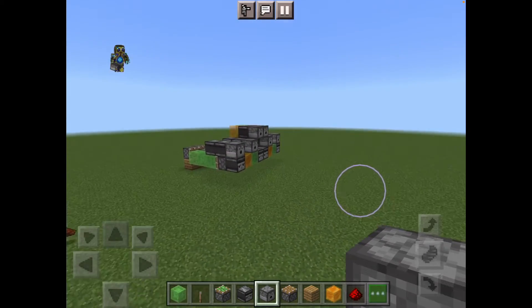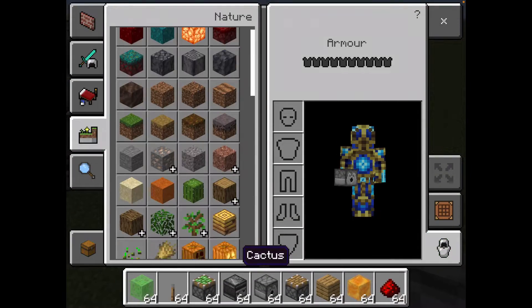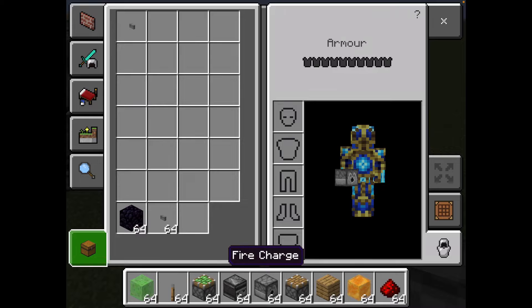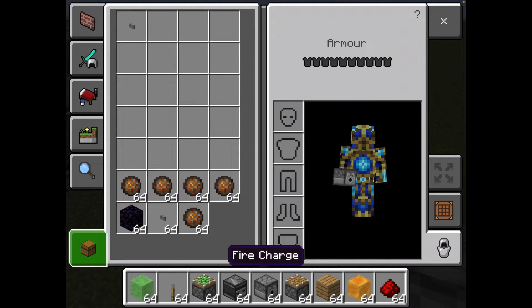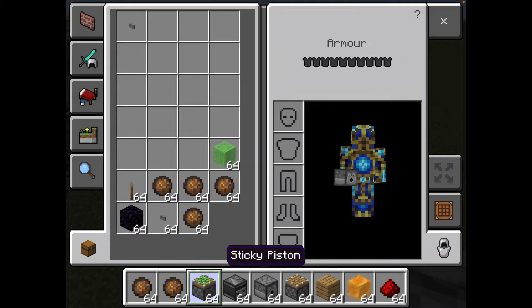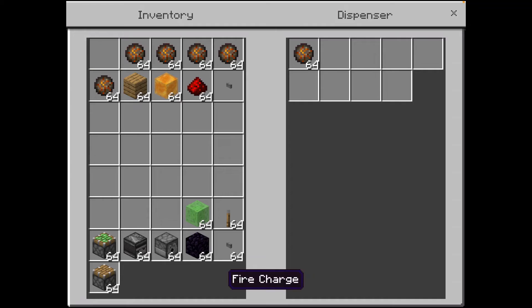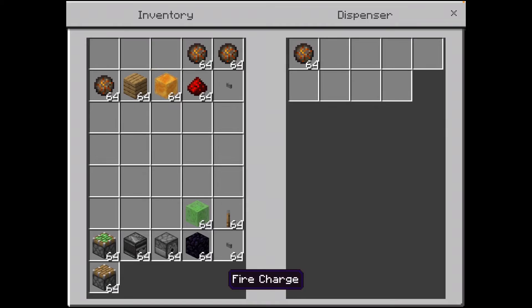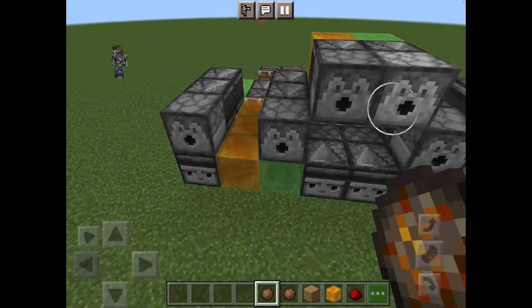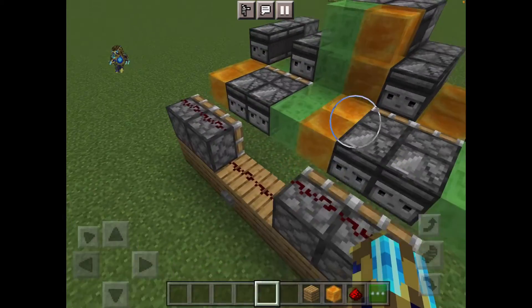Now as you can see, we have got our nice looking level three tank. But we need to remember to load it up with fireballs. So we get ourselves stacks of fireballs, load them up, and it is ready.